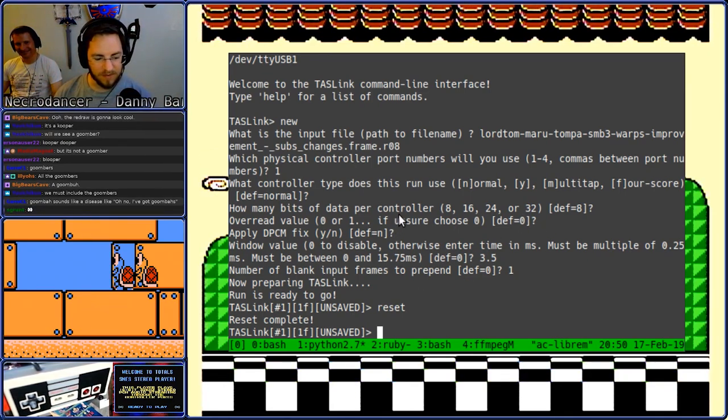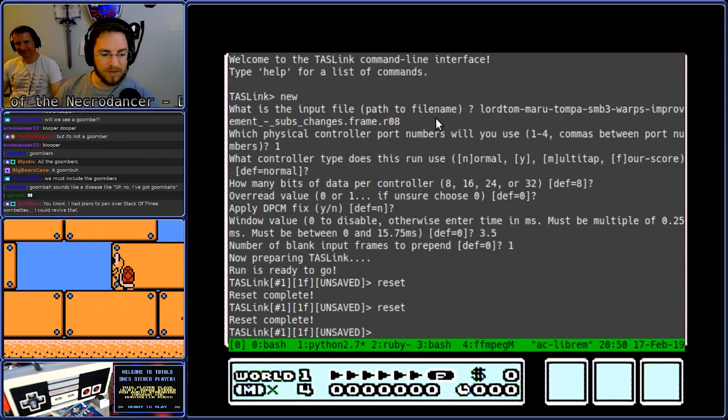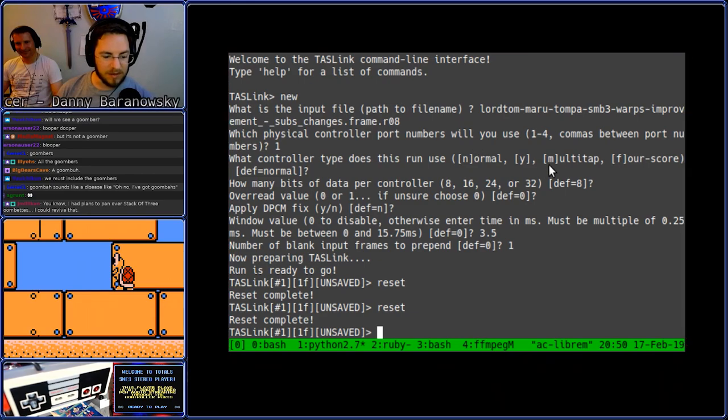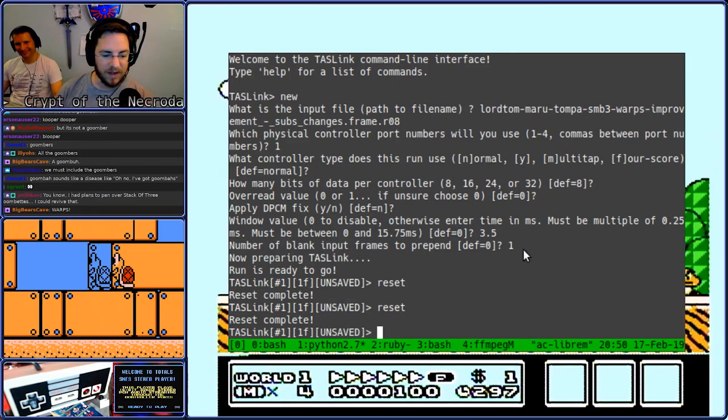We are going to give it a shot to console verify it. I am going to type the word reset here in this terminal. Quick things to note: this is the file we converted from the original emulator it was done in. We are using a window mode because the original Nintendo had a hardware flaw.